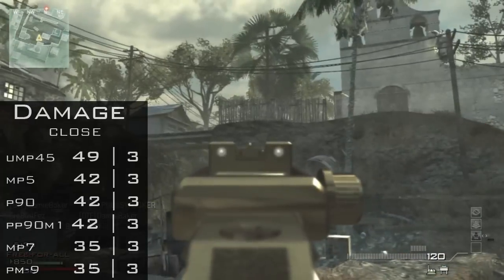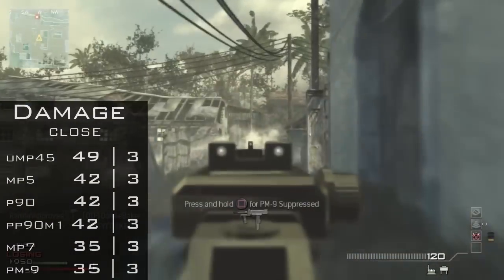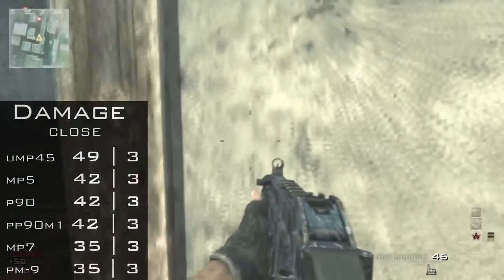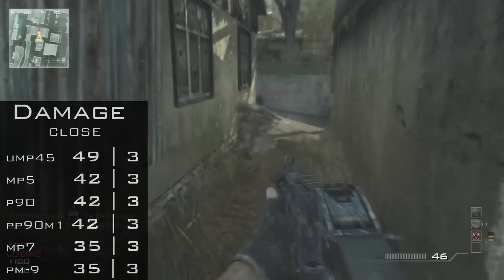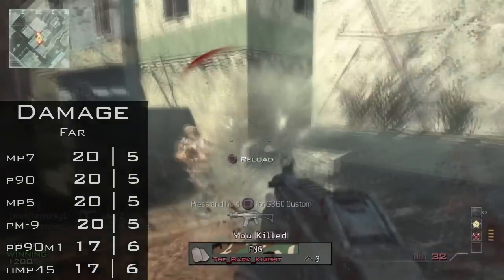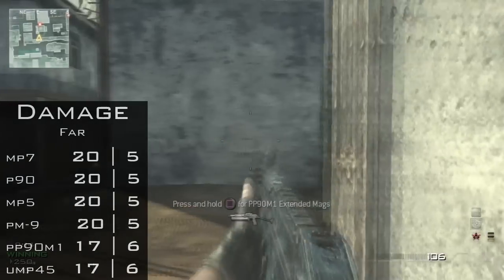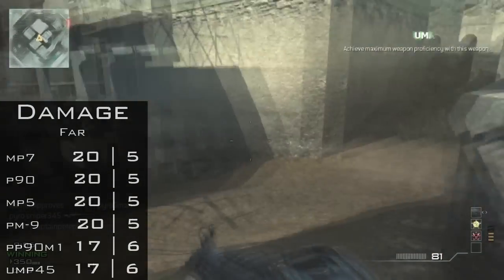Onwards to damage — all the submachine guns up close kill in three bullets. The time to kill is based on their fire rate, and they're all high-damage submachine guns up close. Within that, the UMP does come out on top at 49 damage. The PM9 and MP7 are at 35. But because a player's health is at 100, whether it's 35 or 49, the guns will kill in three bullets unless the other player has been damaged — in that case the UMP has an advantage. Further away, the damage for most submachine guns is 20, which means a five-hit kill from the furthest distance. But the UMP and the PP90M1 are at 17 damage, making them a six-hit kill from furthest away. Considering the recoil submachine guns have, six bullets is a lot to put into someone from that distance.